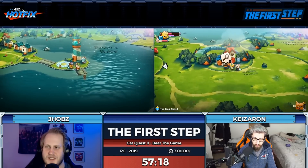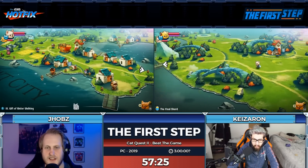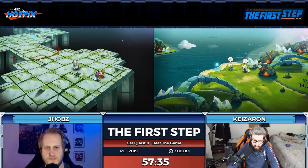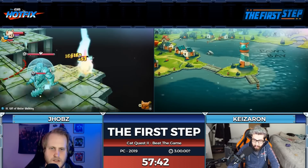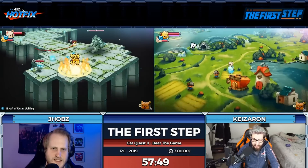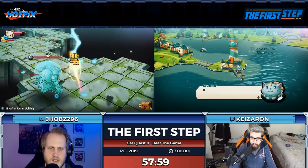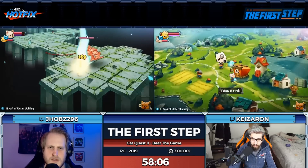It keeps pointing over there but I actually need to go back to the governor. Spikes hurt. I remember dying to this part quite a bit just because of how under-leveled we are. Now I go through the trees. I'm going to take a detour to save in case I die — I don't want to have to watch all those animations again. That's what I thought I was supposed to do — I missed an entire step earlier and then got lost.